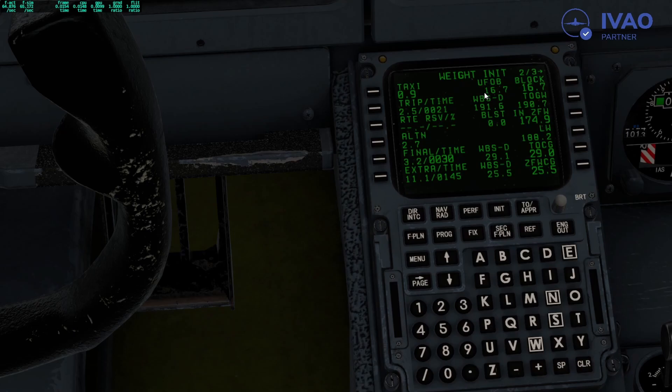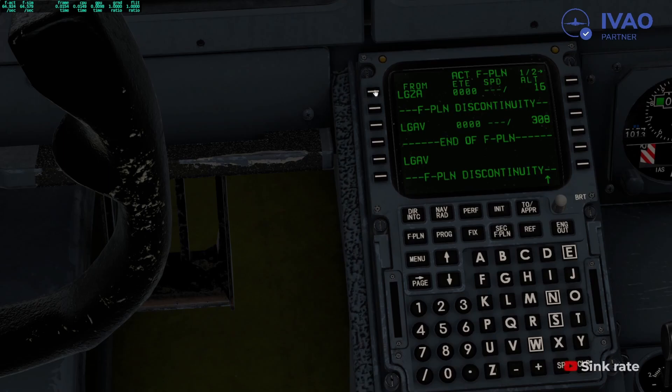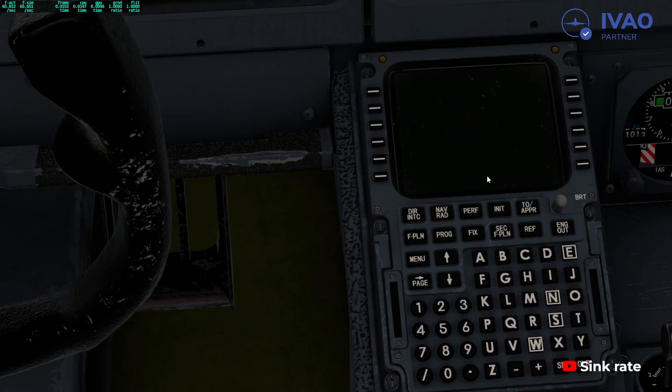Cost index — we have this value right here: 151. Enter 151. Next page just to check that our weights and fuel have been put in — and they have. Go to flight plan and set up departure.